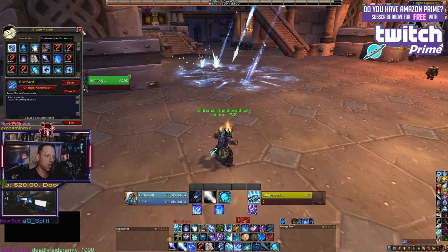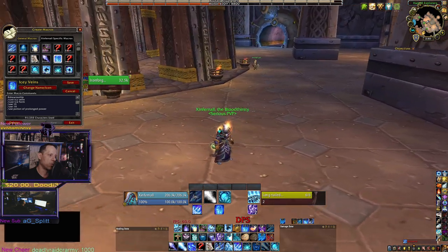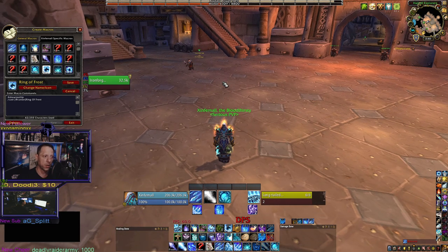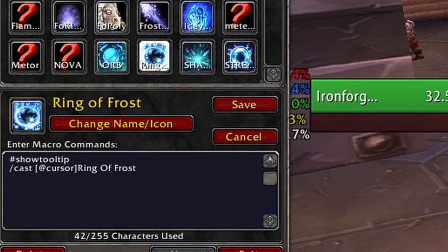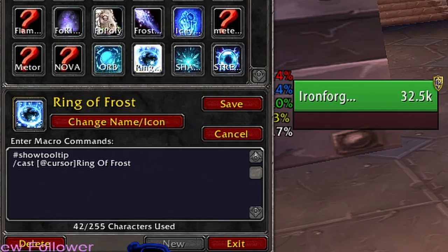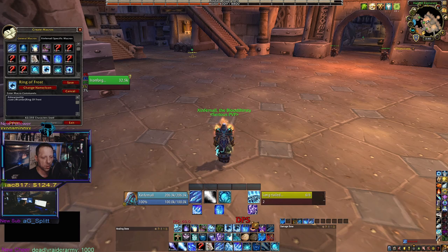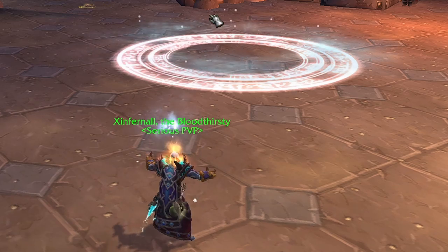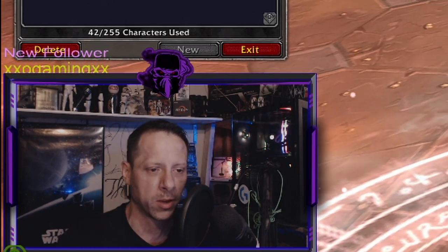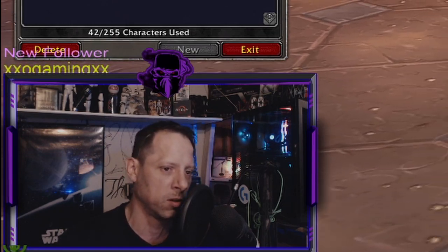Also for Frost, Ring of Frost works great as an at-cursor macro. You're able to cast your ring wherever your cursor is without having to push it twice. The syntax is: #showtooltip, /cast [@ cursor] Ring of Frost. Drag it onto your bars and you can throw a ring up with a single keypress — and you can probably cast it about half a second faster because you're not lining up placement. Wherever your cursor is on screen, that's where it lands.